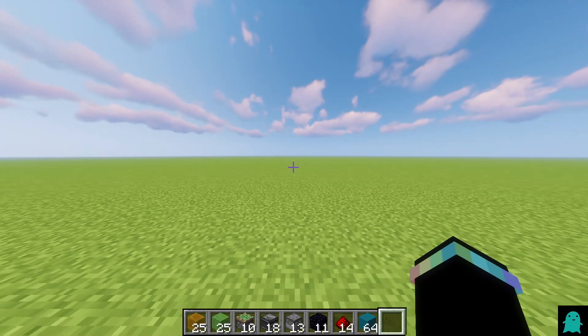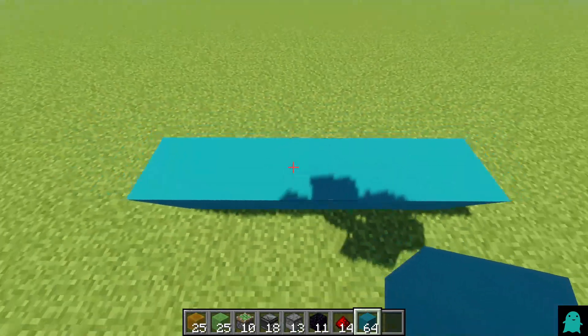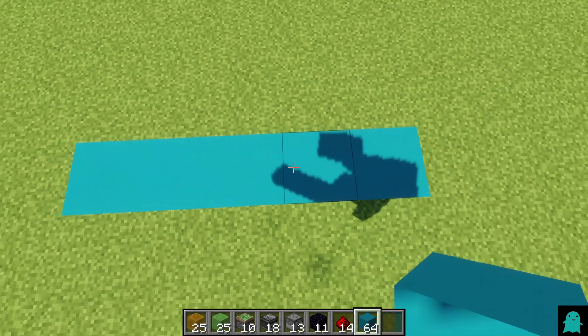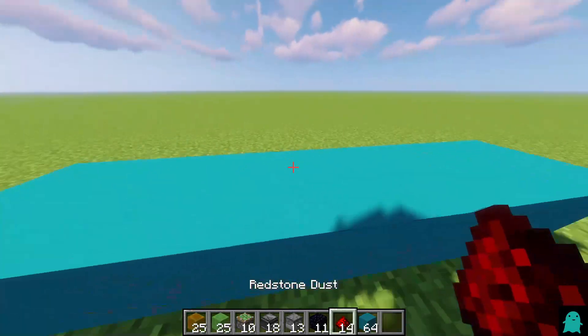So you want to start by placing five blocks of your choosing. You don't have to place five — they can already be in the ground, but I prefer to place five.